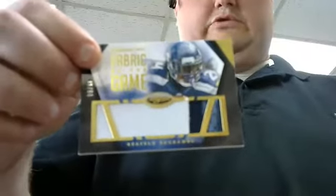All right, you got another hit right here - JJ Watt base. JJ Watt - who had Seattle? Trade? Not a bad hit. We got base Marshawn Lynch, three-color jumbo patch, 249. Not bad.